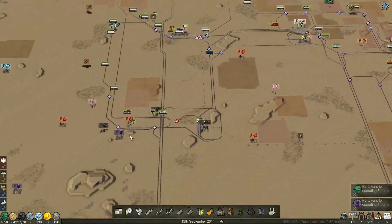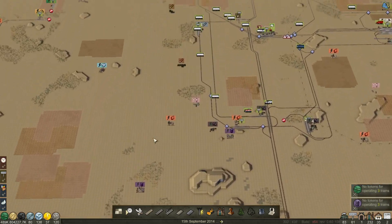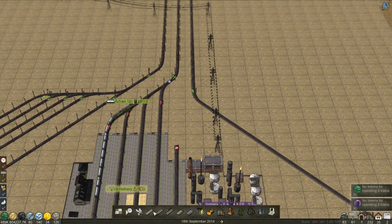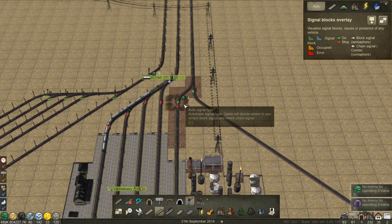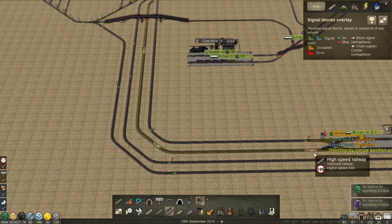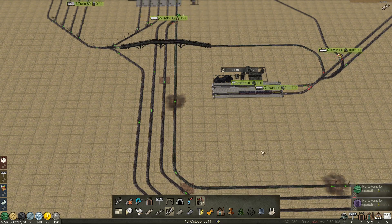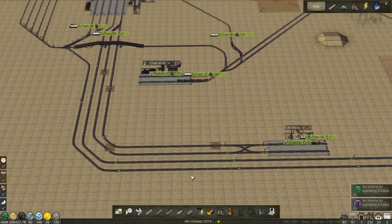Having done this before, I know we are going to have another issue up here, where unfortunately we don't have a way for trains to get out. Unfortunately we also don't seem to have done the block signalling along there. We'll do that, delete that one there, and that should leave us good to go.